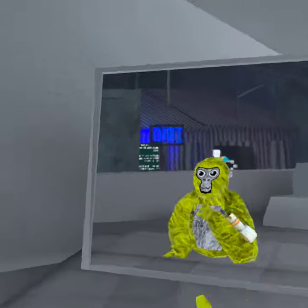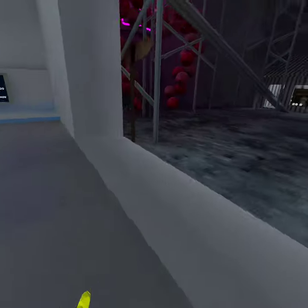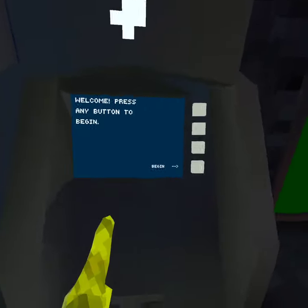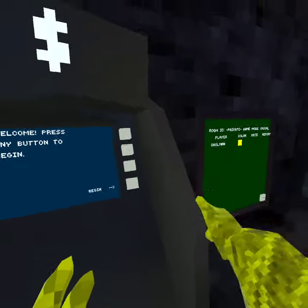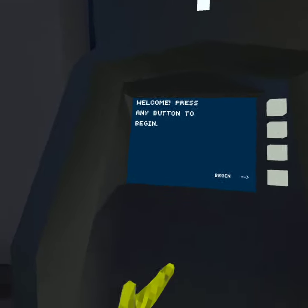Guys, it will save you a lot of time. So the first thing that you're going to want to do is come over here to this ATM. Now normally you would come up to this ATM to buy things, but I'm going to teach you how to get this 100,000 shiny rocks.